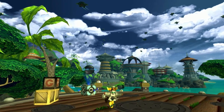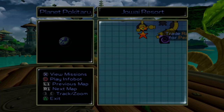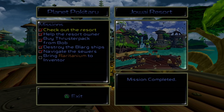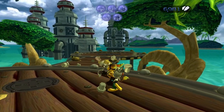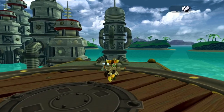What's up everybody, welcome back to my Ratchet and Clank HD let's play. In today's video we're back at Pokotaru — I think that's how you say it — and we'll be finishing this mission, which is to bring the raritanium to the inventor. This might be a really fast mission; I don't remember, so it might be uploaded with the last episode.